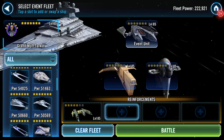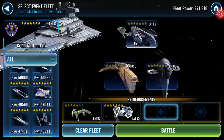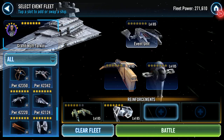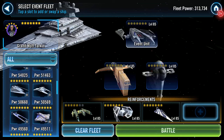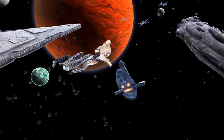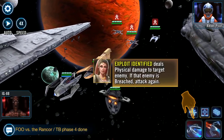Throwing in Tie Advanced as the first reinforcement. I'll play it safe and throw in a heal if I need it. Game sound is off - background noises are courtesy of the fact that I'm at work.